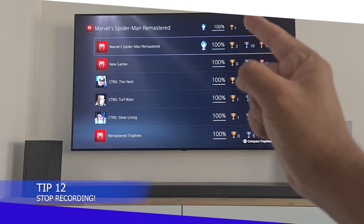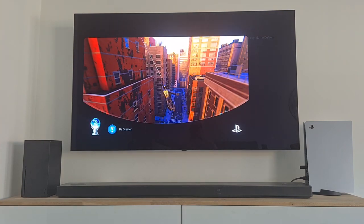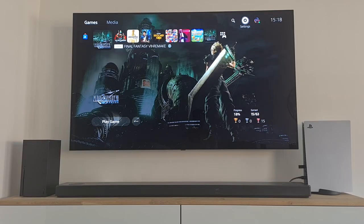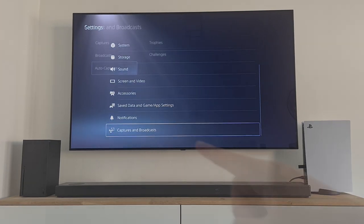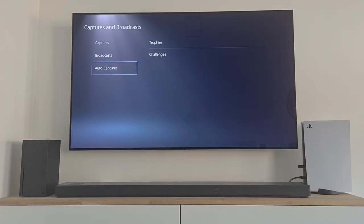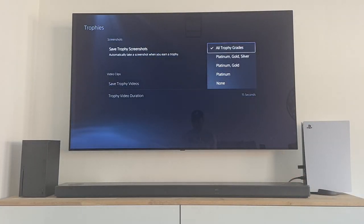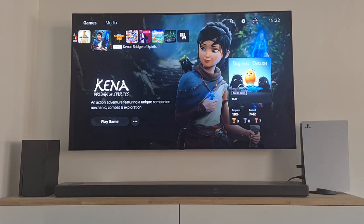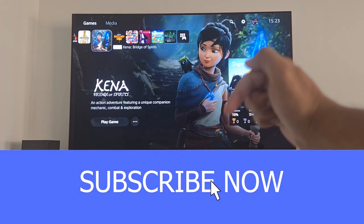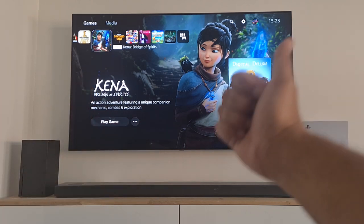PlayStation 5 tip 12: Stop Recording. Did you know your PlayStation 5 makes a screenshot and video recording of every trophy you unlock? If you don't want this or want to save storage space, go to Settings, scroll down to Captures and Broadcasts, then go to Auto Captures and then Trophies. Here you can disable this feature or choose when your PlayStation needs to make a screenshot or video. If you want to check out this video again, consider subscribing — chapters are added so you can easily find the tips you need.